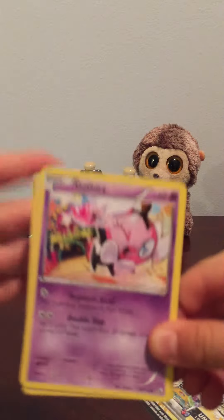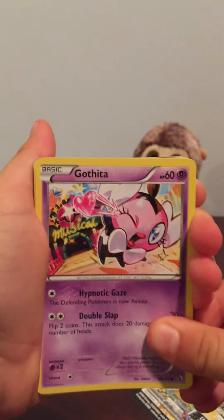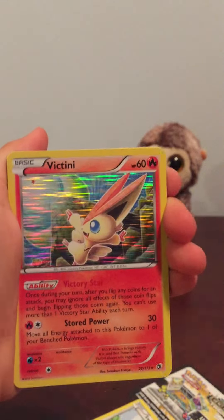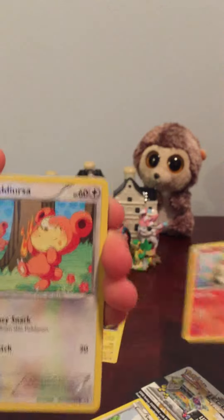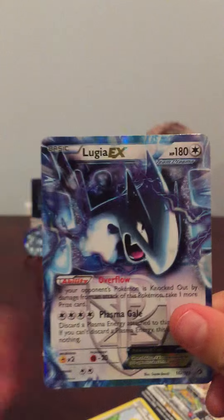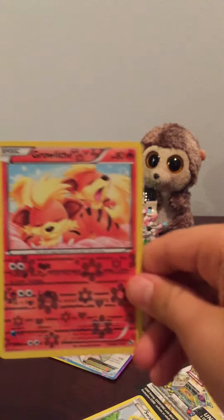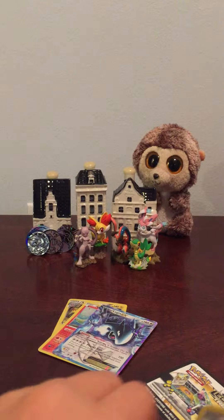Opening the pack now. Swabu. Vulpix. Trubbish. Victini Hollow — wait, how's that there? Okay, that's a nice card. Teddiursa — I forgot what set it's from. Sableye. Energy Switch. Lugia EX — wow. Great pull. And the Groudon from the Legendary set.